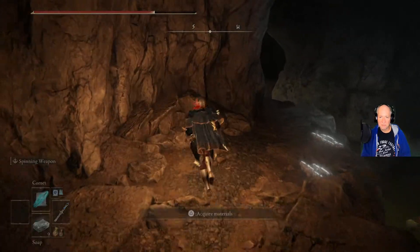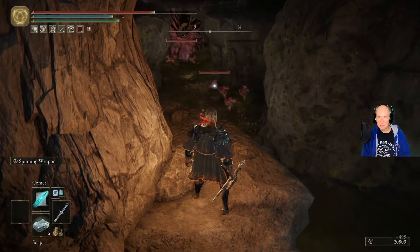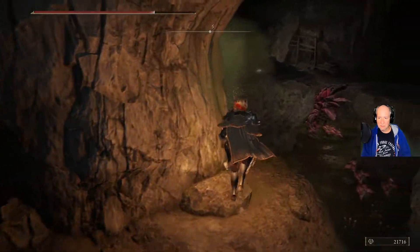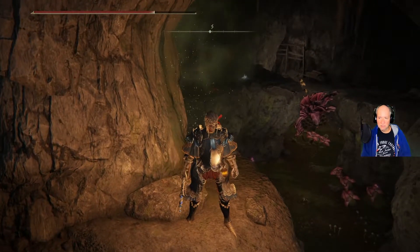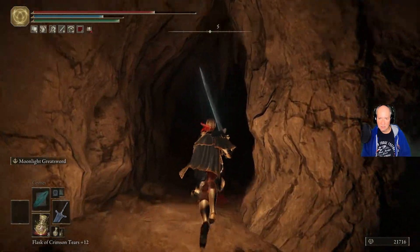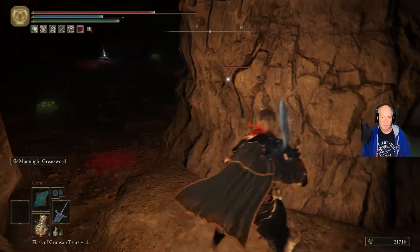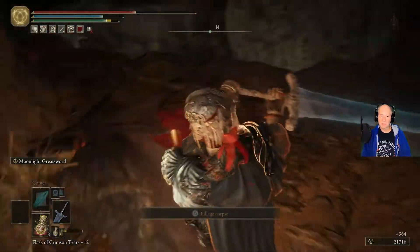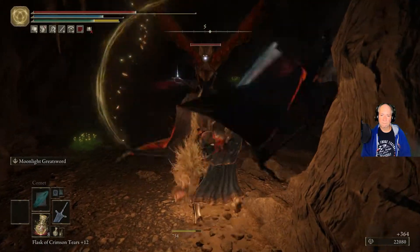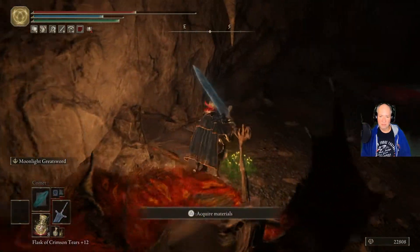So we got this guy over here — I'm gonna go ahead and zap him. There we go. Got this guy right here. Wait for the poison to go away. Oh great, we got some more bats. Come on, bat — where you at? Get off me. Come here. There we go. Got them.